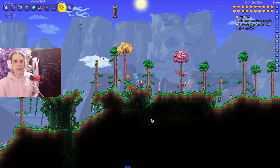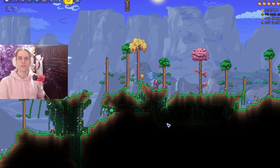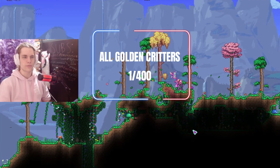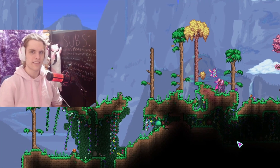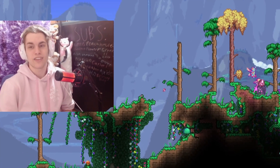Our last pre-hardmode forest enemy is the Golden Critters — actually about 10 different critters — which all spawn at a 1 in 400 chance, or 0.25%, to replace a normal critter. They sit at 3 out of 5 on the rarity scale, so pretty rare.